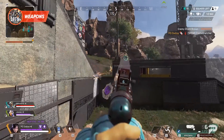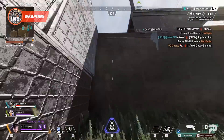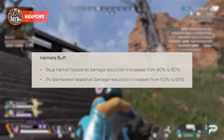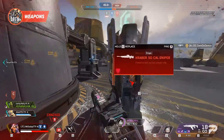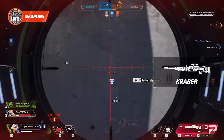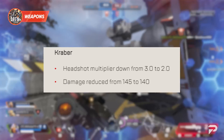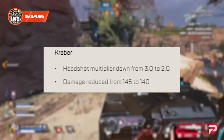To compensate for the Fortified Legend headshot change, we're getting a general adjustment to helmet strength. The blue helmet's damage reduction is increased by 10%, and the purple helmet's by a whopping 15%. The Kraber is also getting a nerf — its headshot multiplier is reduced from 3.0 to 2.0, while its base damage drops from 145 to 140, quite a significant change.